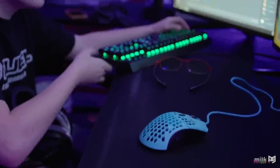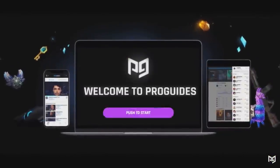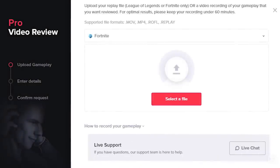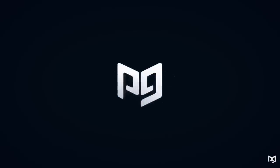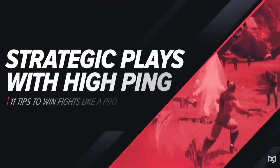If you want similar analysis done for your own games, check out ProGuides where you can upload your gameplay and get a detailed review in under 24 hours. To find out what you're doing wrong today, check out proguides.com.